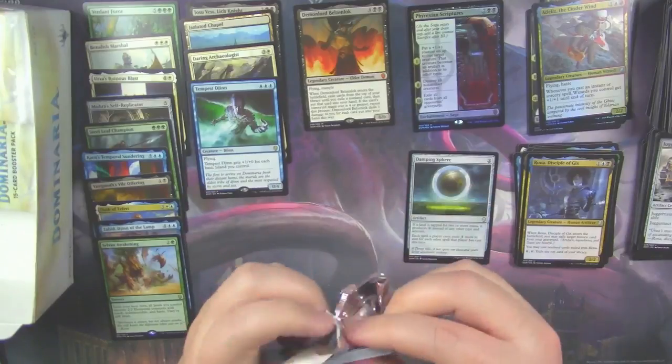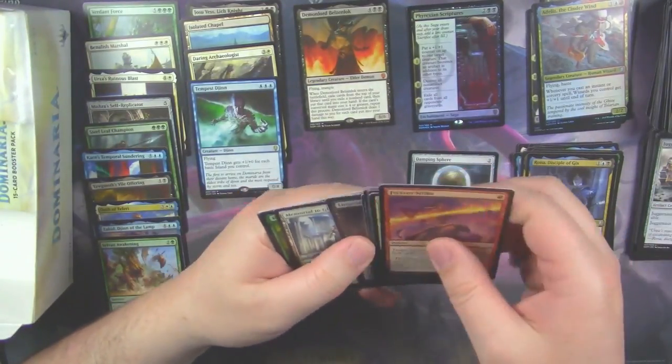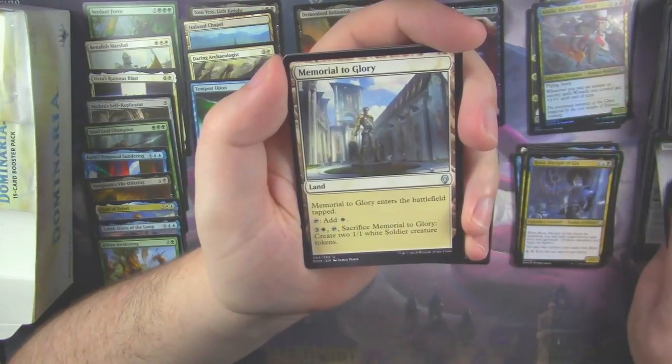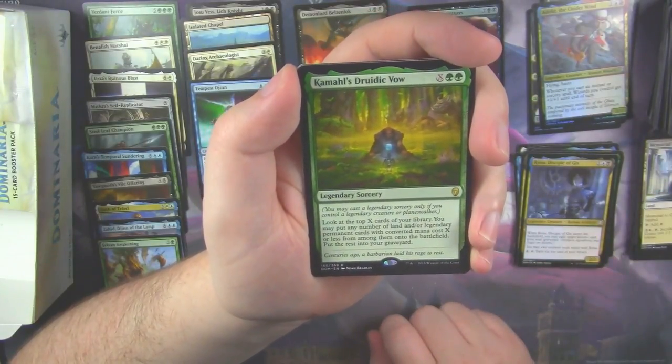Only about halfway through the box and we hit our first Mythic — that wasn't a foil, but we did hit a Foil Mythic, so that's obviously good. We got a Lingering Phantom. Memorial to Glory. And our rare is Karn's Druidic Vow.